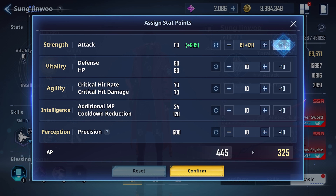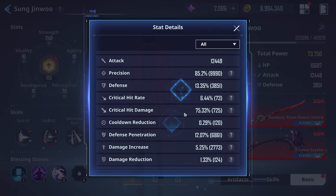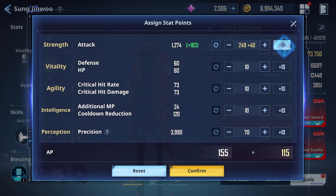Ideally you want to put all your points into attack, as this will net you the biggest bonus. You also want to boost your perception to the point where your precision gets around the 80 to 85% range — that is what most people recommend and will net you the biggest bonus. At 85%, that is probably the maximum we want, since getting more weapon dupes will boost precision even more, so the rest of these stats will all go towards attack.